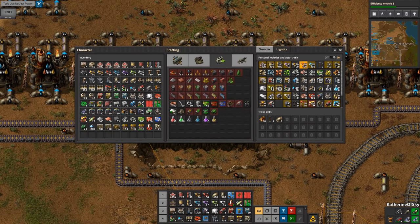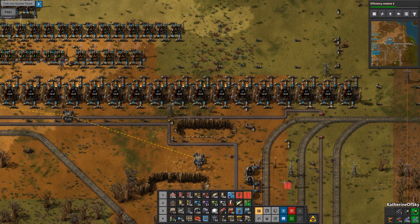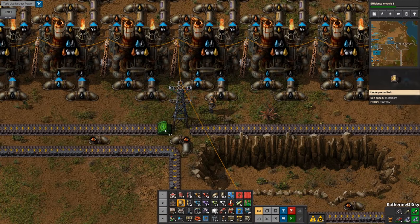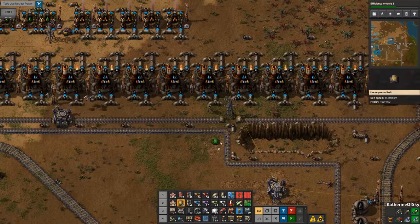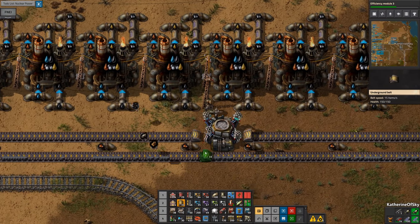They all lit up — I must have entered the orange area recently. That's so cool, I've never noticed that before. Pretty neat. So the bots are going to bring me stuff, including those modules.